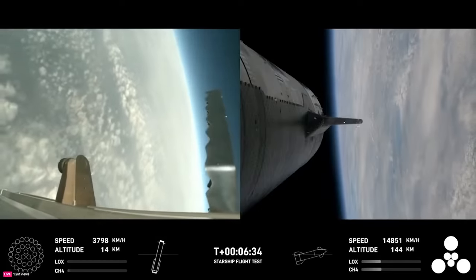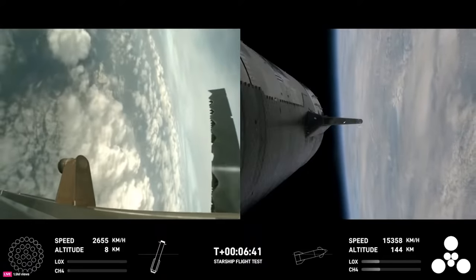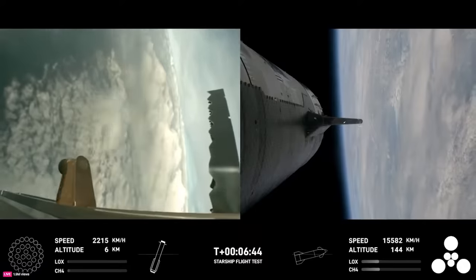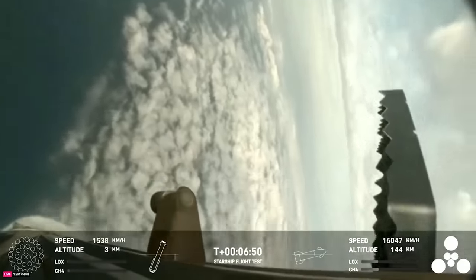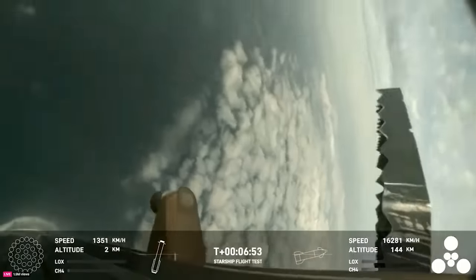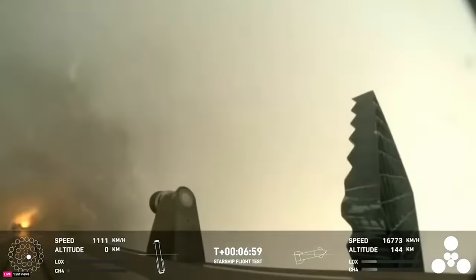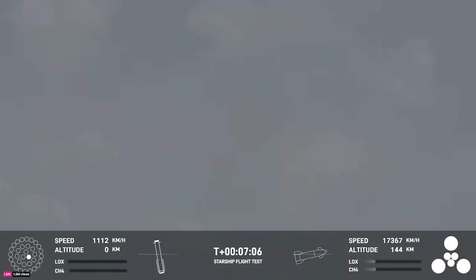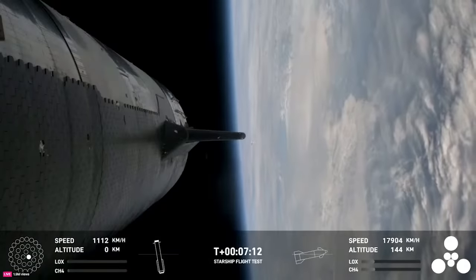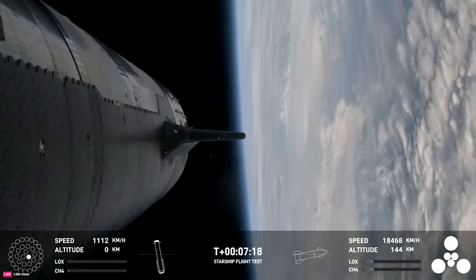For the landing burn, we're going to expect to see the 13 center engines light, rapidly bring down the booster's velocity, and then just the three in the center for splashdown. We're getting a few engines. And acquisition of signal — we'll see if we can get some other video of that. This is a test objective today, it is still something that we're attempting to learn. To make it that far and demonstrate the controlled re-entry up to that point is pretty darn good.